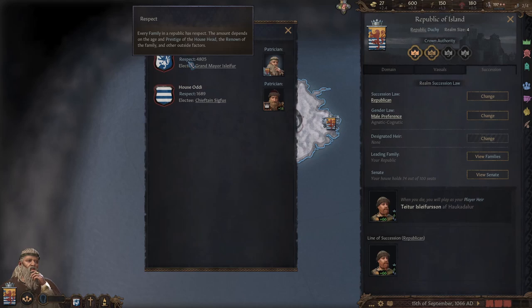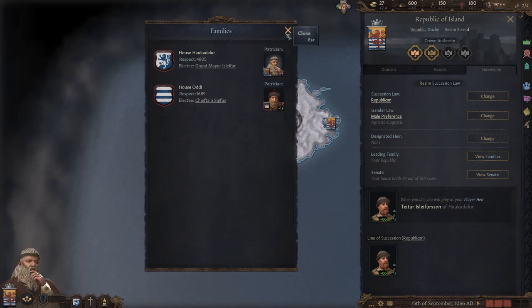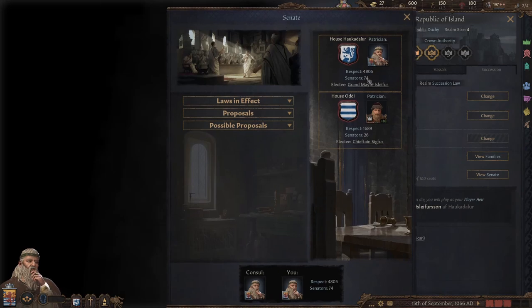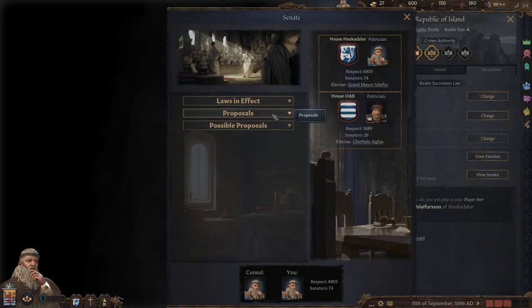Respect is based off the age and prestige of the house head — most probably you — and the renown of the whole family. That decides the whole respect and who gets the most votes. In the senate screen you get a pop-up where I can see who has a vote, how many seats they have, all the current laws in effect, and proposals — we have none because we haven't selected one yet.